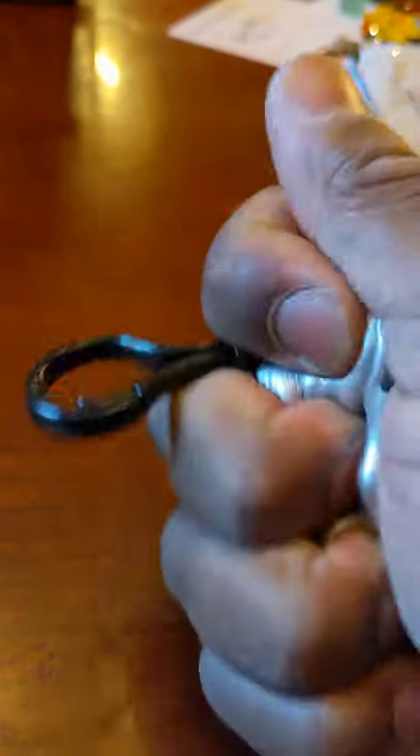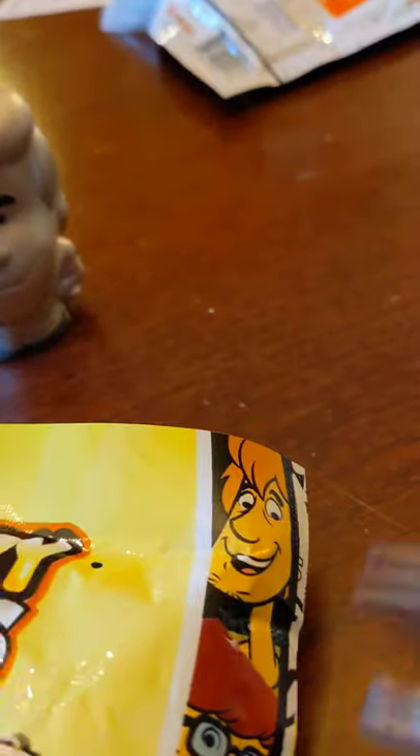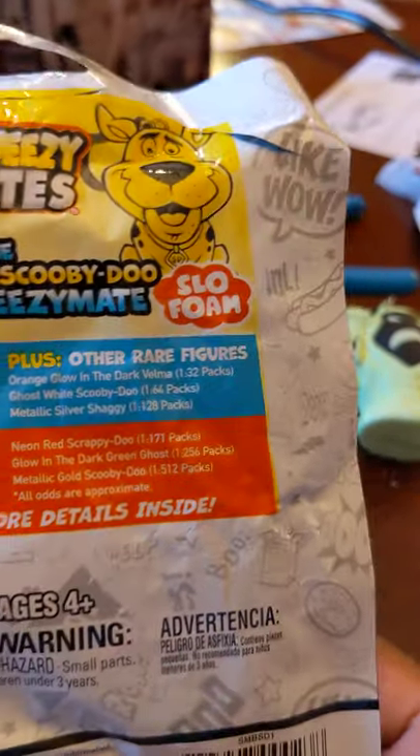Super squishy. Okay, let's see what else we got. Using some garden shears to open it. Oh — it's a green ghost. Spooky. Let's see what other things you can get here. Oh, this is a glow-in-the-dark ghost, isn't it? That is the one-in-64 pack, so I got a one-in-64 and a one-in-28.